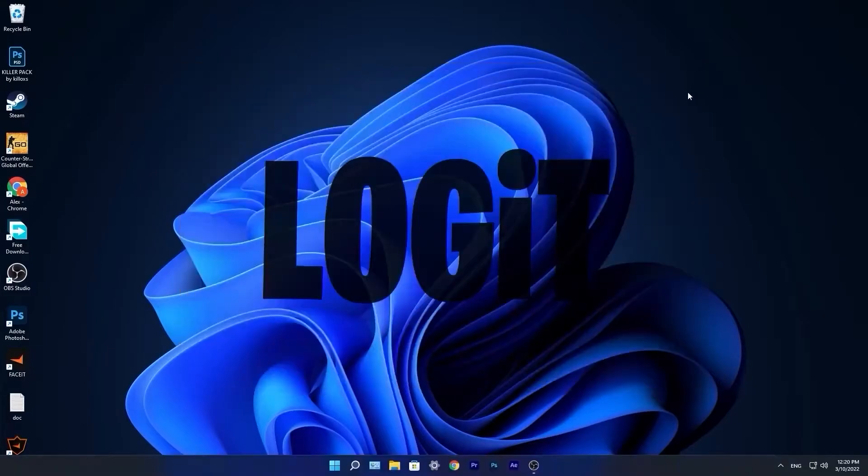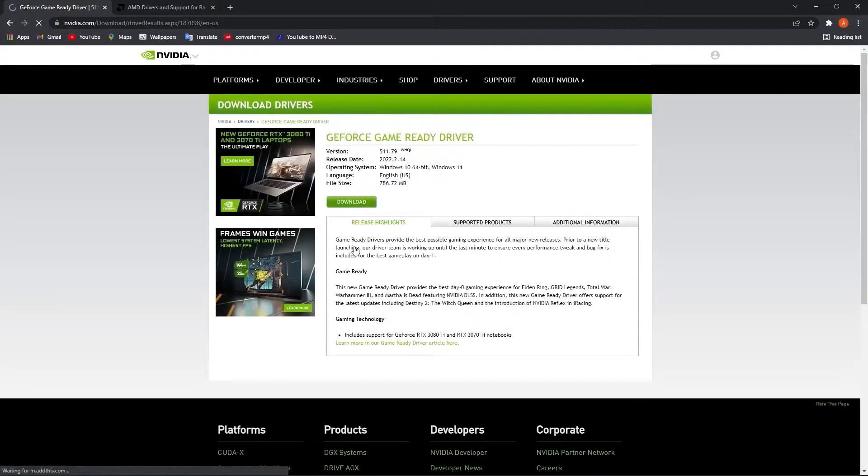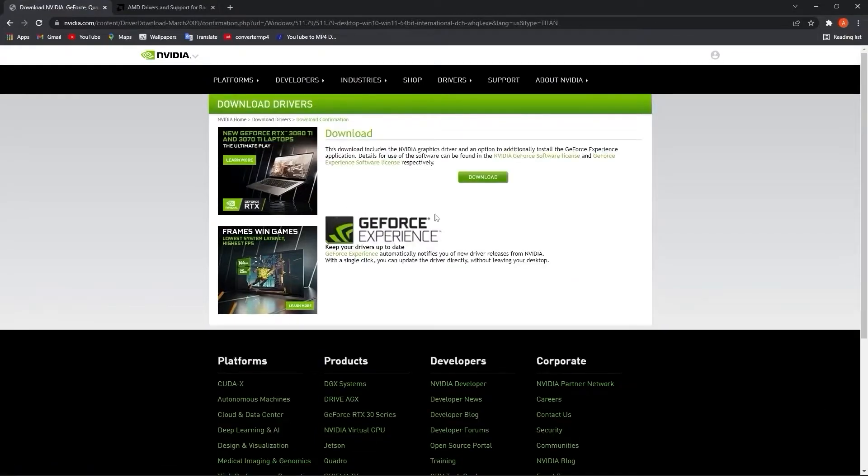Now you have to be up to date with your video card driver. If you have NVIDIA, go to this website, select your specs from your video card, then press here on search, press on download, and download again.